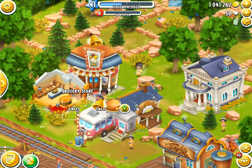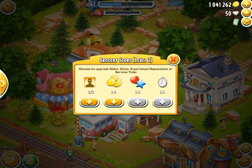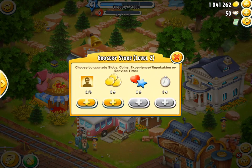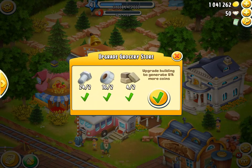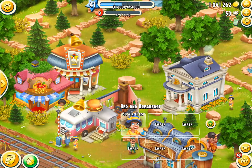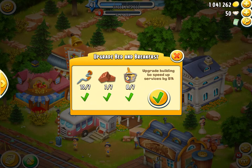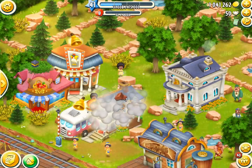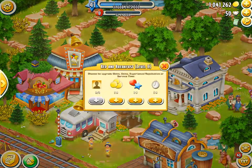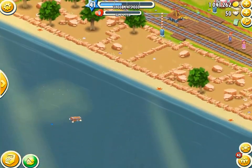For a machine that doesn't take long, you want to increase the coins, but for a machine that takes a long time - like, let's say, 8 hours - you want to decrease the time. So we are going to go ahead and decrease the time, which will speed up the services by 5%. We just upgraded that, and not only is that upgraded, but we also have lots of barn space, which is awesome.